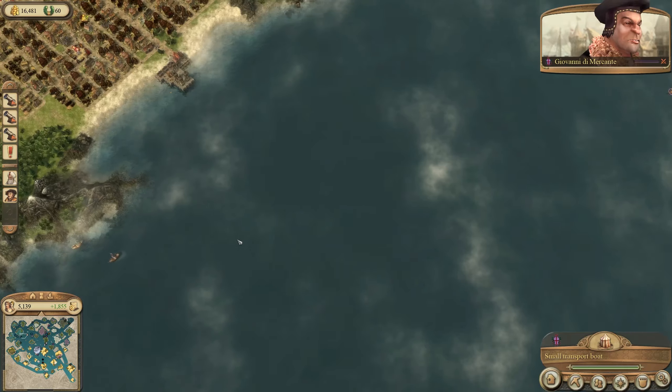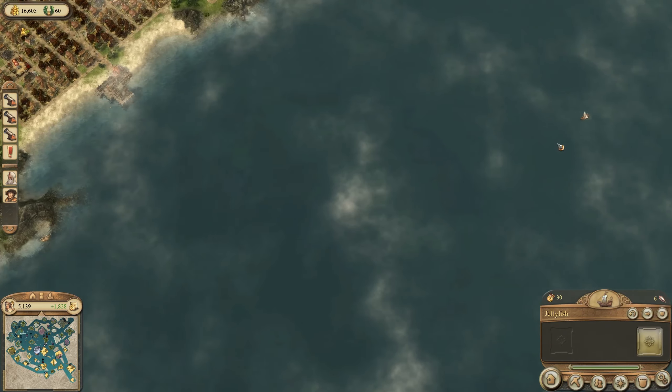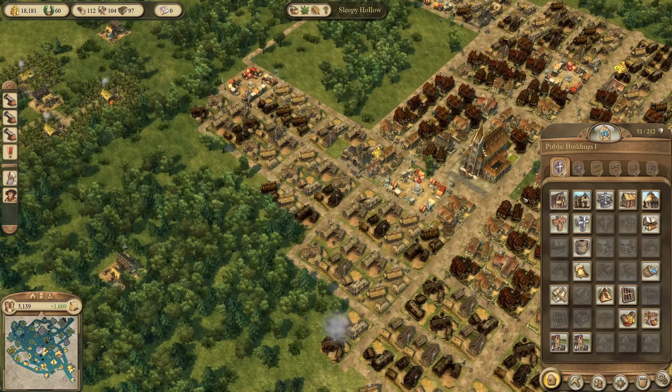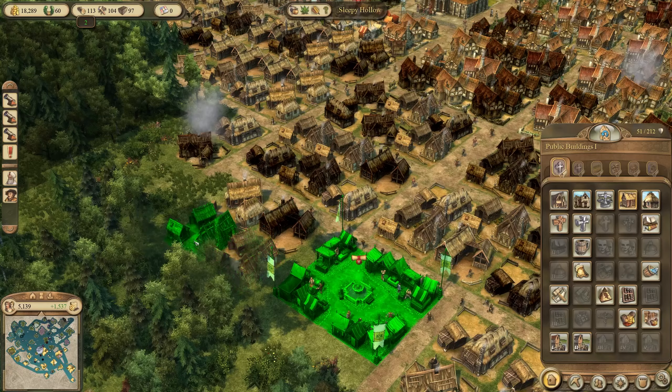This transporter here is getting destroyed hopefully soon by Charley Fish. Let's also continue building the city — we can still get way more peasants.